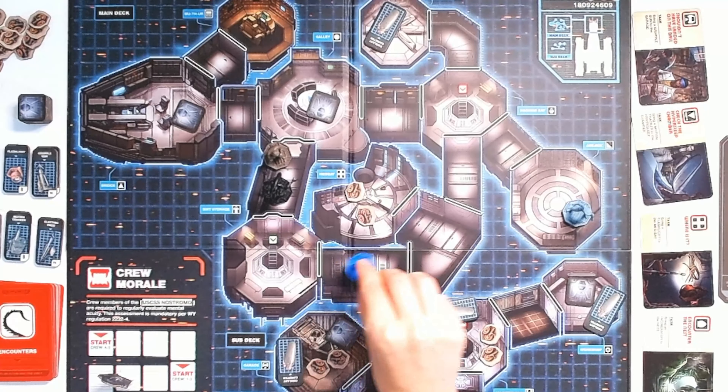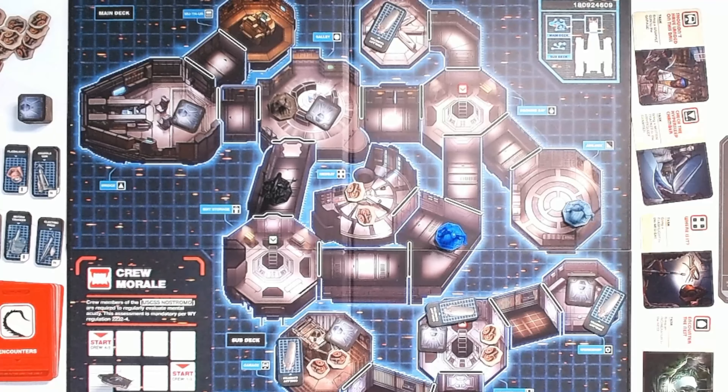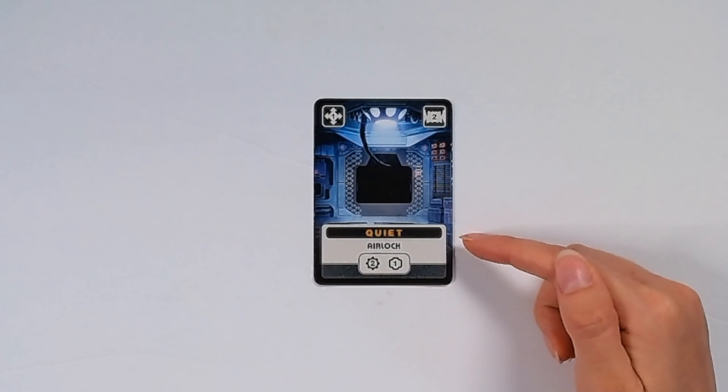Any crew members that encountered the alien must flee by moving exactly three spaces in a direction of their choice. When fleeing, a crew member might move into a room with a concealed token — in this case the crew member must stop as soon as they encounter one and resolve it. This could cause another encounter. The black box on the card indicates the card type, which is important for some cards that ask you to shuffle certain types of cards back into the encounter deck. You might also see some symbols at the bottom of the card asking you to place the indicated number of tokens into the room written just above them. For example, you will need to add two scrap tokens and one concealed token to the airlock — do not add a concealed token if the airlock already has one. If you place a concealed token into a room that already has a crew member in it, you do not need to reveal it. A crew member may leave the room without revealing it, but if a crew member enters the room, you must reveal the encounter token and resolve the encounter.